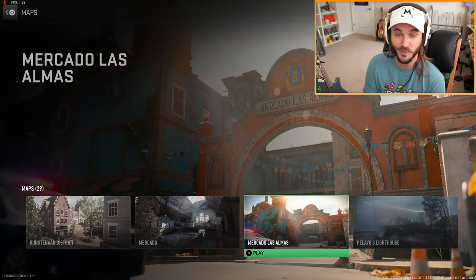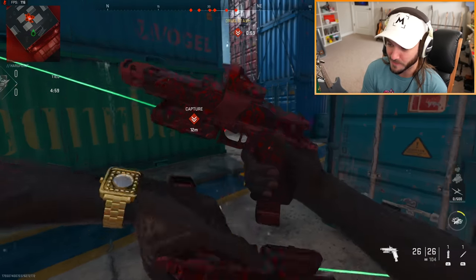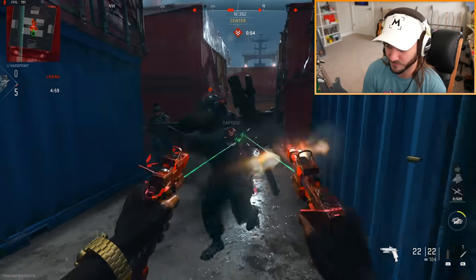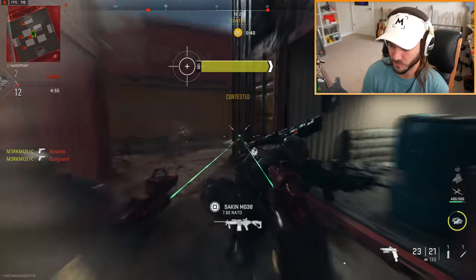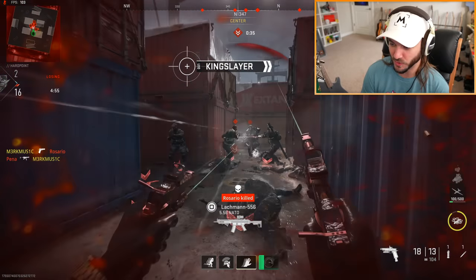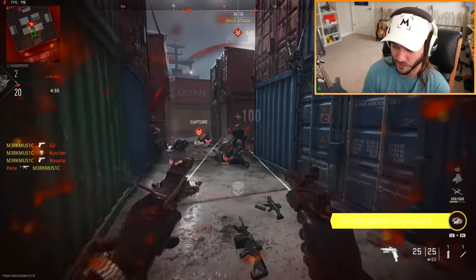I want to test out the akimbo attachment on bots since we can't use it online yet. These are the sick new pistols - this is the M1911 of the game, I love this inspect. Let's see how akimbo is against some dummies. Okay, it's not as good as I thought it was going to be. This is kind of bad - maybe they become weaker when you use them akimbo, because as a single pistol it was really good.